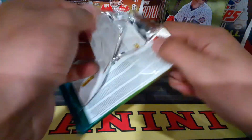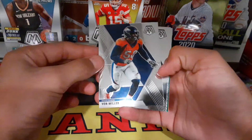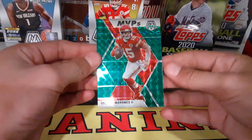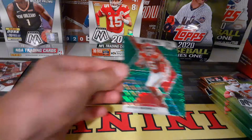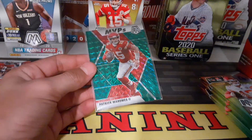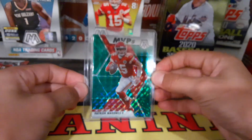Next pack — hopefully we can find a Mahomes too. We got Von Miller, Marshawn Lynch, Michael Thomas, and then a Patrick Mahomes MVP prism — green. I think this is just a prism but man, that's a nice big pull. His stained glass and super short print sold for like 700 today, so this is probably worth maybe 20 to 30 dollars, but man, nice big pull right there — Mahomes.